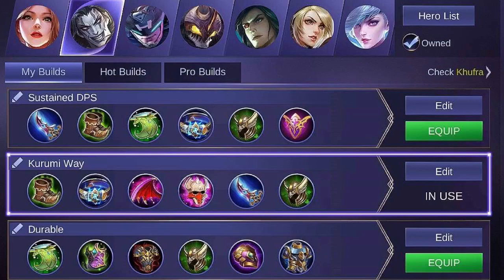There are so many items that you can buy for Kufra. You can either focus on physical or magic defense items, or items that give you high health points and a little physical attack. Physical attack is somehow needed since this is included in the calculation of his skills. I choose to buy items that grant health points to Kufra and slowing effects to the enemies.